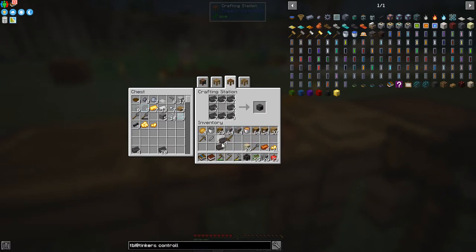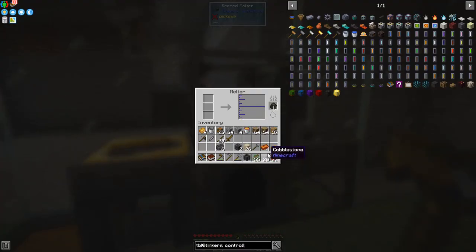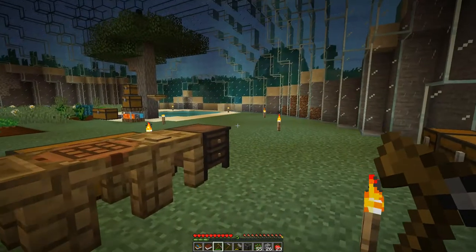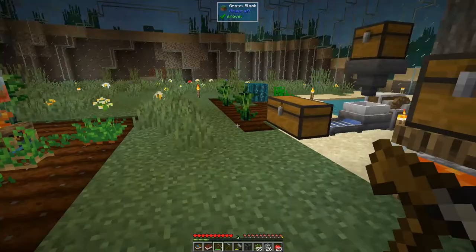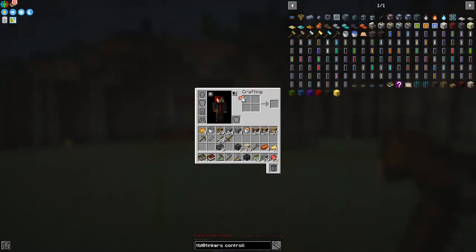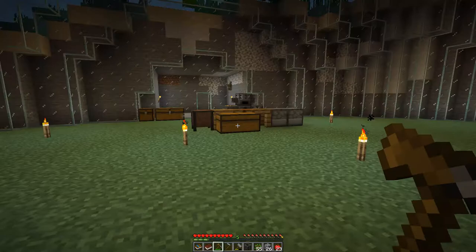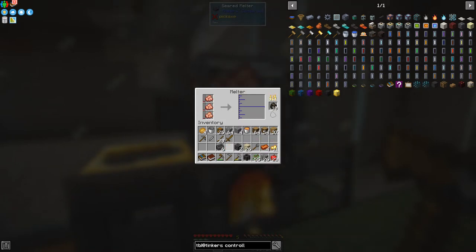I only want two, so I'll do two like that, and that'll make two seared heaters. With the seared heaters, we put one into the casting basin and put in four ingots of copper. The easiest way to get four ingots of copper is 12 copper chunks — one, two, three — I've got nine here so let's take those. That'll give us 12. We can put those together to make some copper clusters.